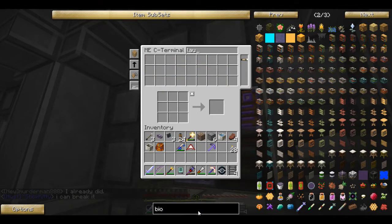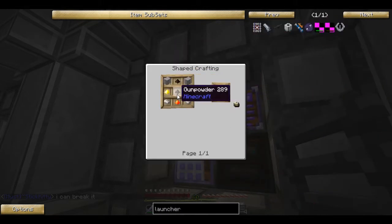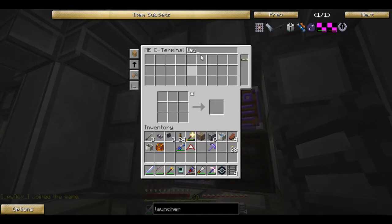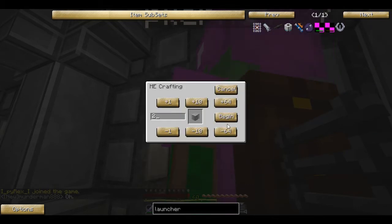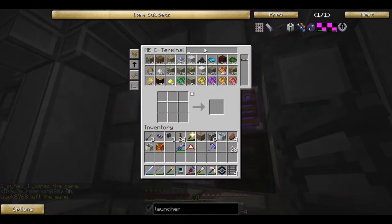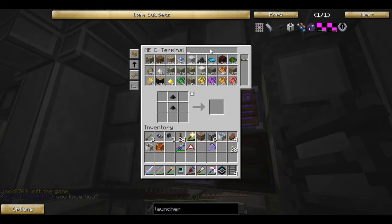How do you make a launcher? Plastic, gunpowder, glowstone — easy. I need two of those and some gunpowder, redstone, and glowstone. If I remember right — nope, not there, not there — there we go, and some iron.